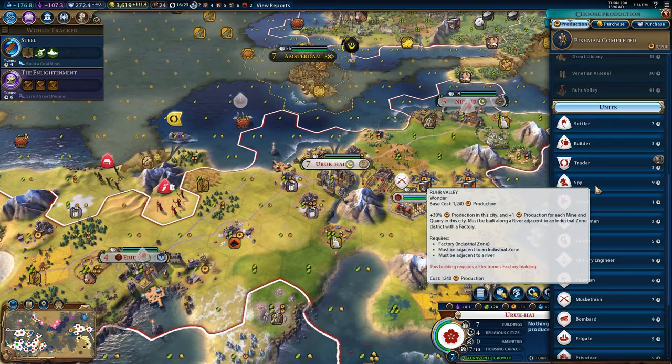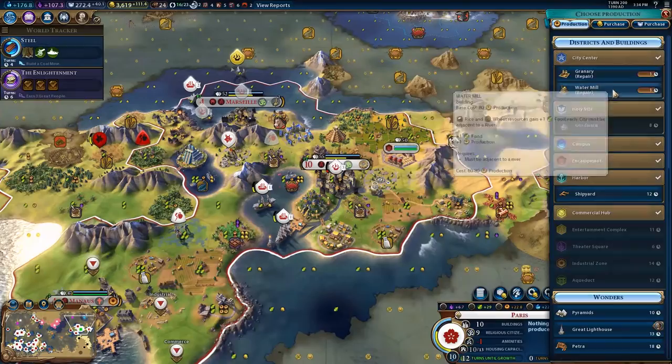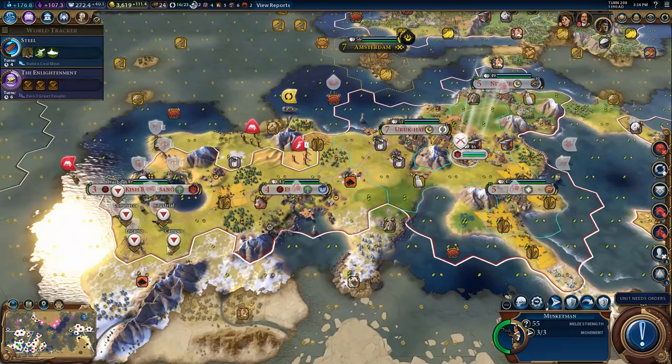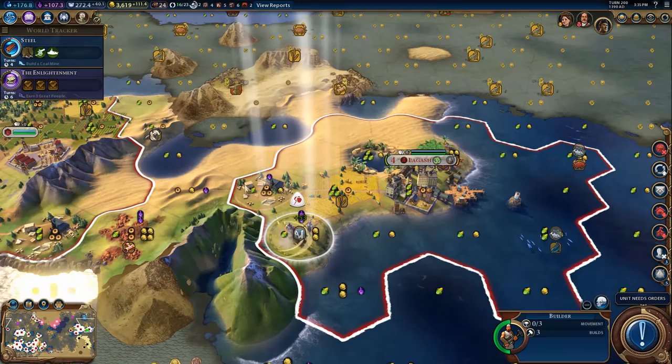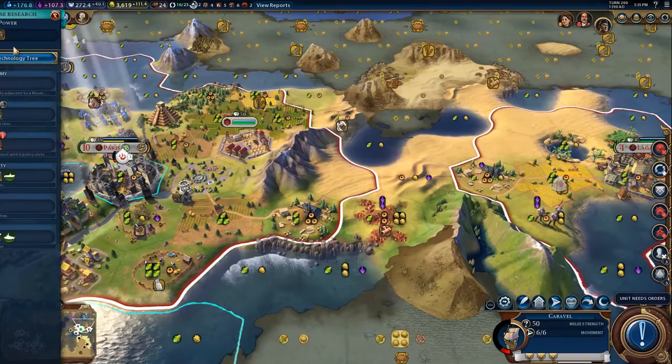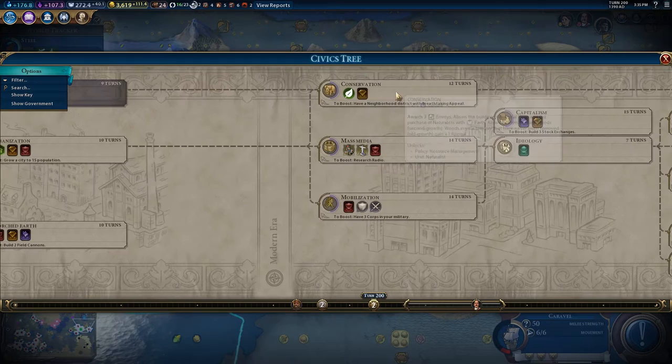I could grab a trader and that wouldn't be awful. I think I will grab some traders in my centralized production cities — those over 20 production. I have a Musketman here I can send over to the mighty horde I'm building. I think I will be chopping this. When do I unlock the ability to drop forests — is it with Conservation? Yes it is, so I think we will be grabbing Conservation.